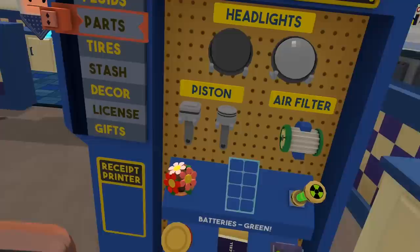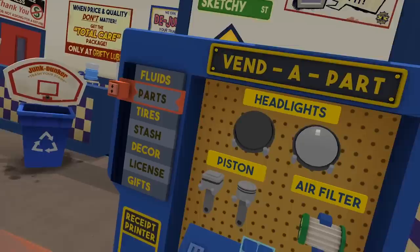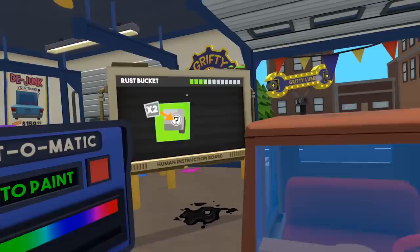Parts. Oh, you know what? Perfect. Boom. Does that not — oh, that doesn't plug in there. What am I supposed to give him? Headlights? Okay, just take two different headlights. Boom, boom. That looks good, right? Yeah.